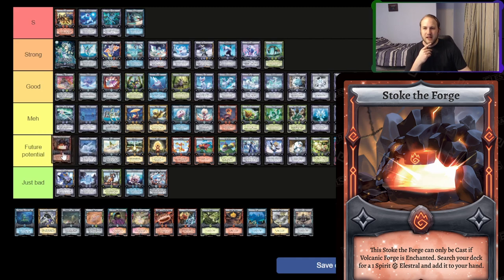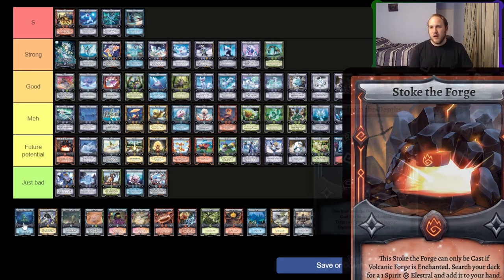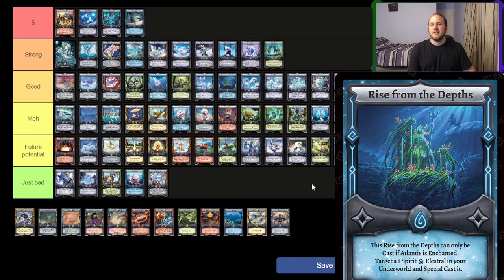Stoke the Forge — I'm not convinced by it yet. I think it's got a lot of future potential if Volcanic Forge becomes more playable, which it's definitely more playable than Base Set with things like Magma, Lavalith, etc. But until we get some better one-drops to search with it, I don't think it's as good as Aeolus might be in wind. Rise from the Depths — I'm going to put into middle of good, because it's a really powerful effect with lots of good water one-drops that it wants to get from the Underworld back into play. However, you do need Atlantis in play, making it a little bit clunky. But it's a cheap, efficient Monster Reborn effect. We'll need to see some more cards down the line that work better with it.